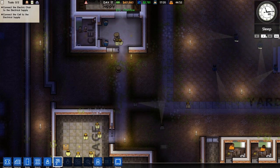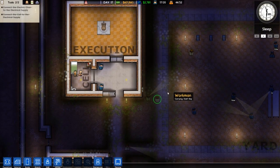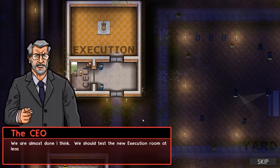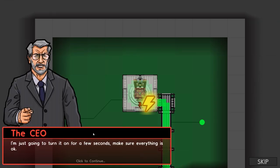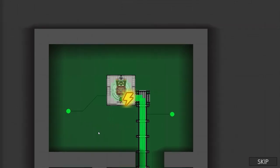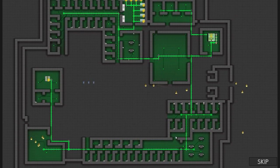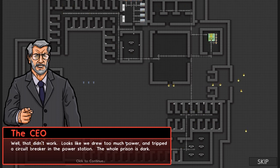They're going to crack on with that. Back to normal speed. The CEO is probably going to call again. He could just come down here and do it himself instead of pen pushing. 'We're almost done — we should test the new room, going to turn it on for a few seconds.' And then what's going to happen is it's going to break the electrical grid. And there we go — we've just turned the entire prison off. 'Looks like we drew too much power and tripped the circuit breaker. The whole prison is dark — we're going to need more juice to handle the power spike that electric chair generates.'